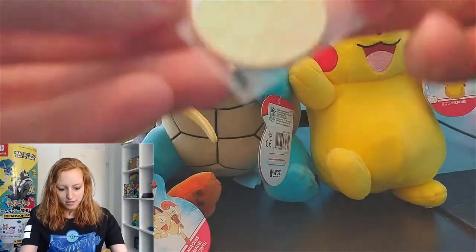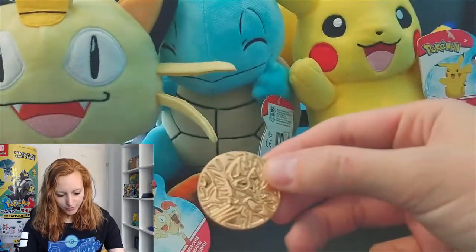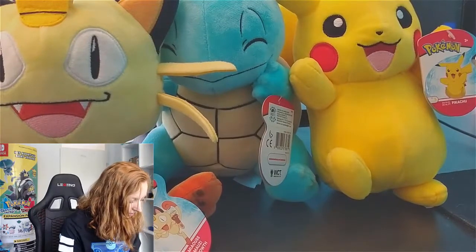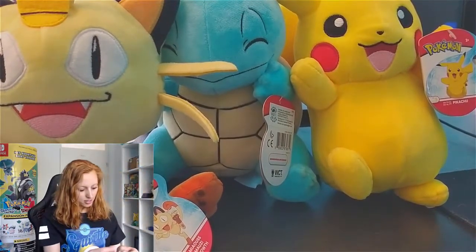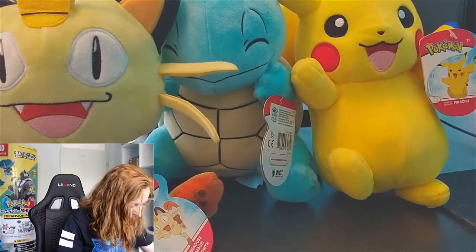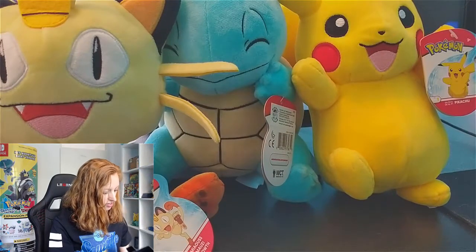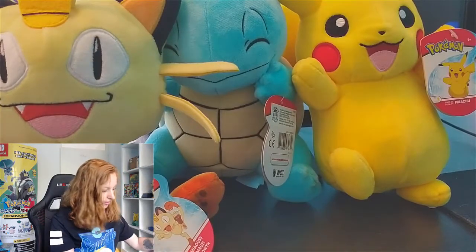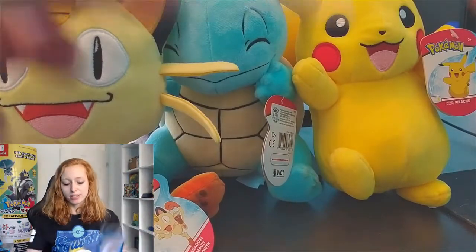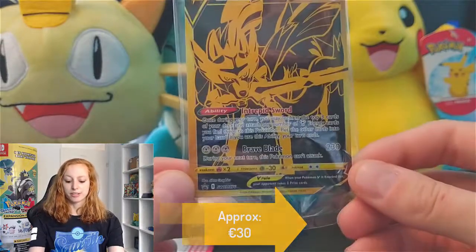The coin — look at this, it's a heavy one as well. It's so cool. This one goes back into this. Very nice. Very cool, I want to go to the packs. But first — yes, there it is, already in my hands. Maybe the most amazing thing about this box: the Zacian V gold card. It is such an amazing, cool looking card. Very, very cool.